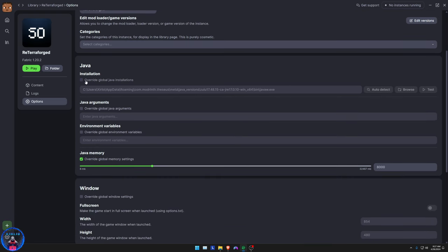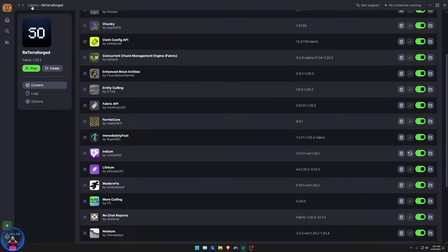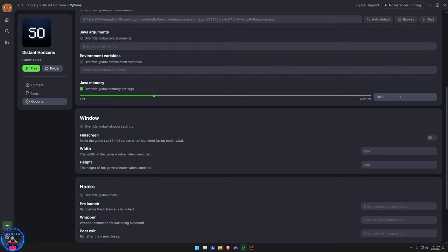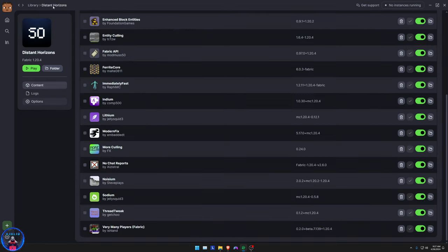Make sure you override the global Java installation before you've installed the second profile, just in case. You can set Override Global Memory Settings and set it to 8,000 MB or more. I'm going to set it to 16,000 — I'm allocating 16 gigabytes because you will need a lot of memory for this. Let's check both profiles and make sure they're set.